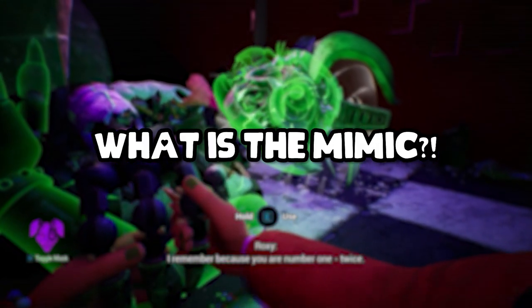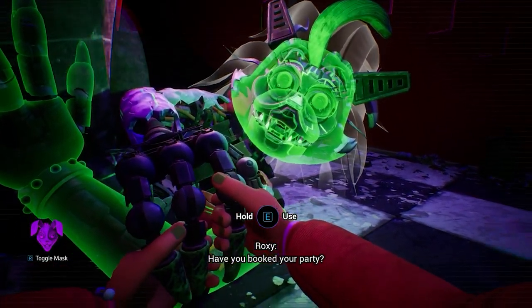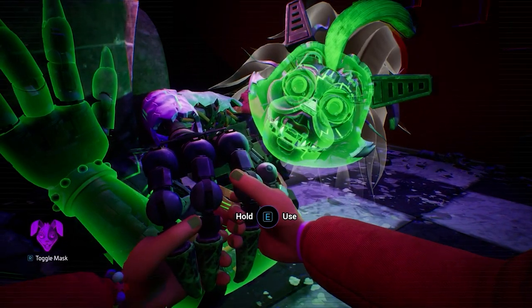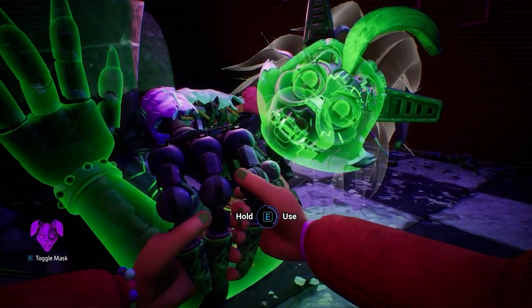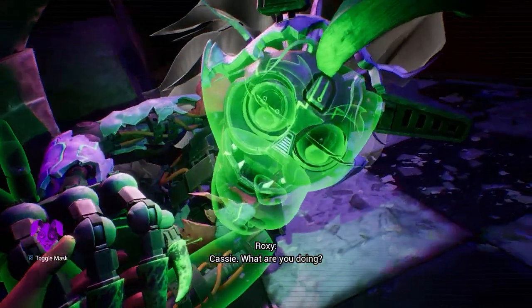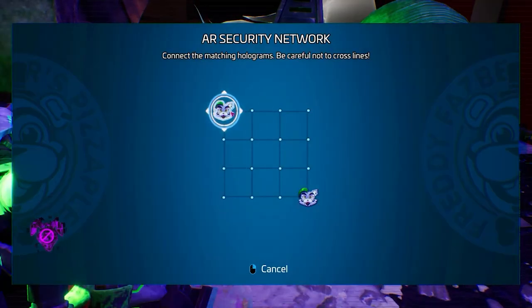What exactly is the Mimic and where did it originate from? It was explained in one of the Tales from the Pizzaplex books. The Mimic was built by someone named Edwin Mowey to copy any movements it sees and to care for Edwin's son, David. After David sadly dies in a car accident, Edwin beats the Mimic with a metal pipe because of what happened. But the Mimic mimics, so it became very violent.